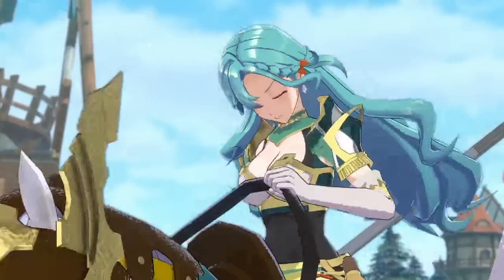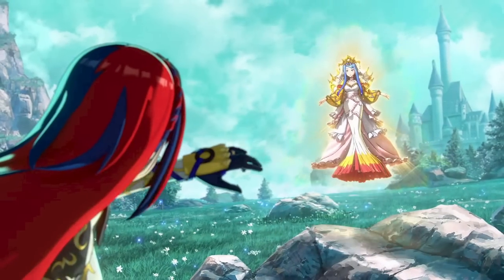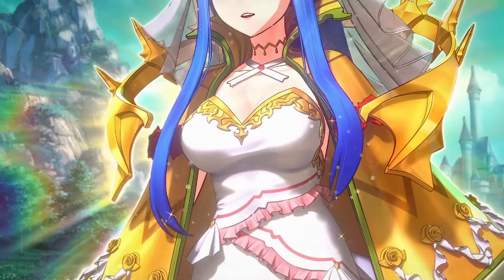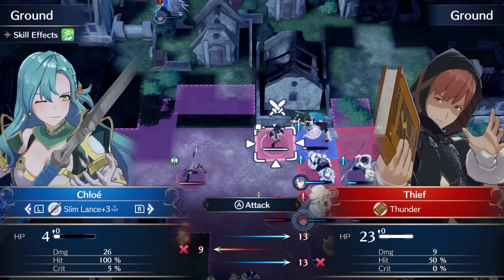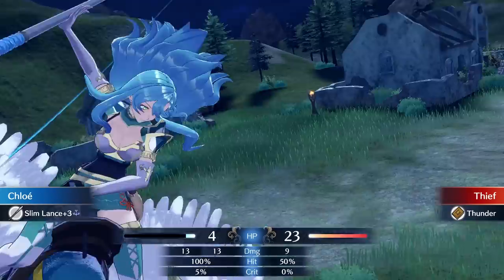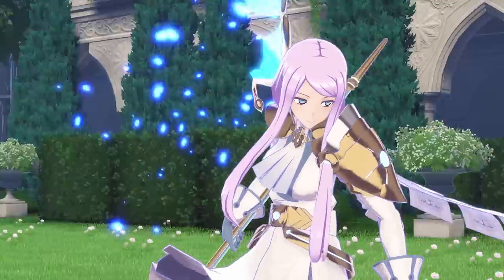Fire Emblem Engage features a colorful cast of characters, but these five units stand out above the rest with the ability to impact your playthrough very early on and be a worthwhile investment to the later parts of the game, due to a mix of their availability, personal skills, and growth rates. The growth rates of the classes and the units themselves are provided by Serenus Forest, an amazing Fire Emblem fan site — link in the description below.